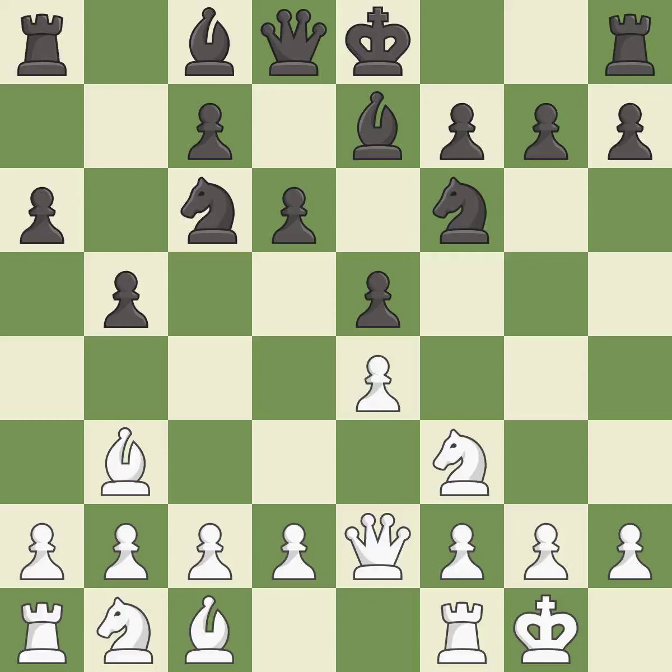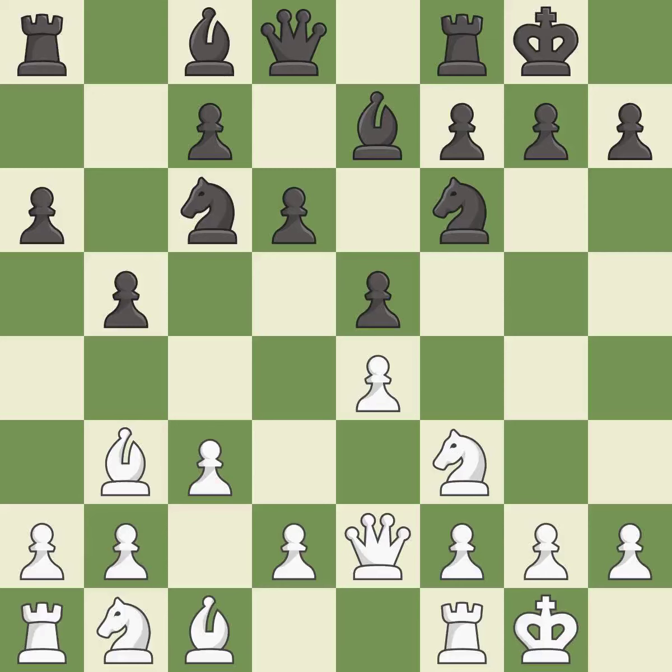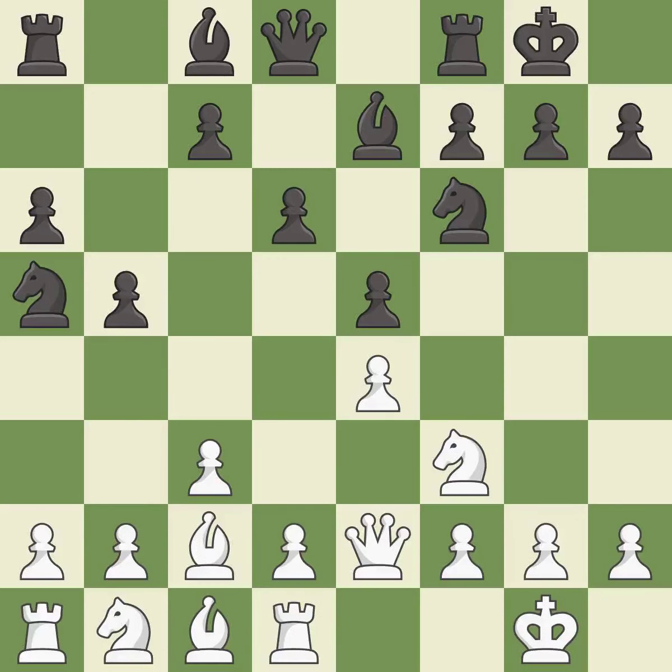D6 supports the E5 pawn at the cost of locking the dark-squared bishop behind the central pawns. C3 controls the B4 and D4 squares and frees C2 for the bishop. Castling gets the king out of the center and activates the rook. This is the only move that works.